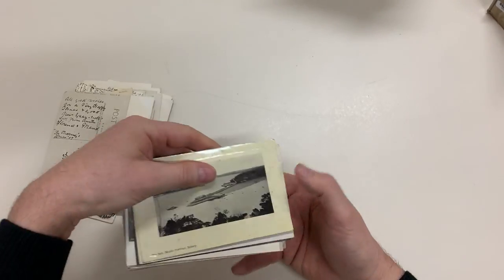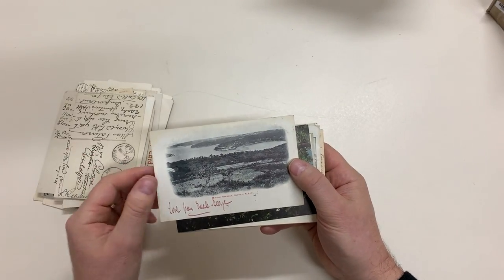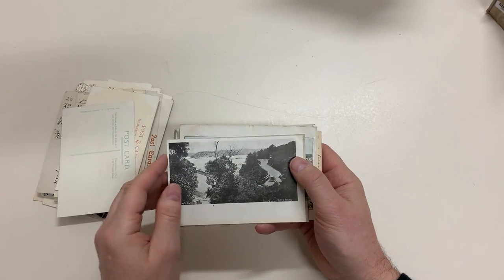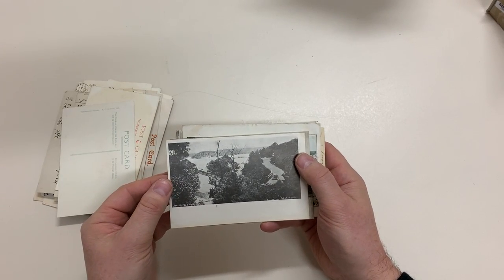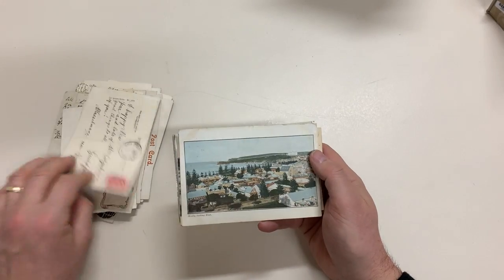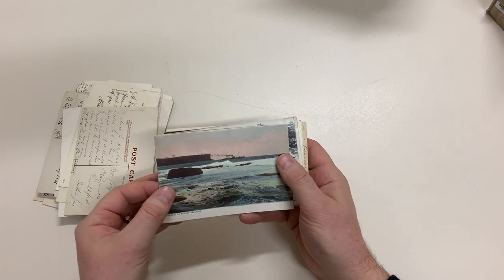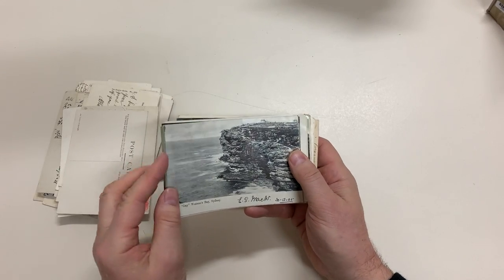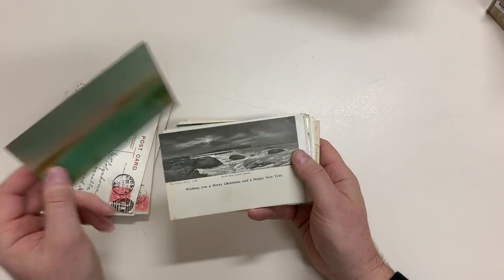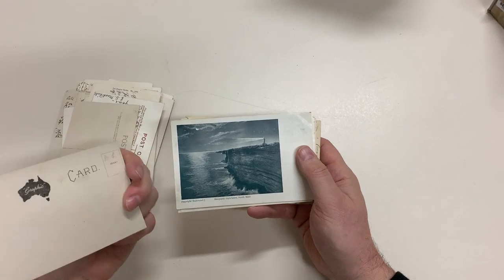Nice view — like a couple of close-ups of that. The Spit, Middle Harbour. Middle Harbour. Spit Road, star photo. Balmoral, Balmoral, Sydney. Manly looking east. Entrance to Sydney Harbour. The Gap, Watson's Bay. A revolting tinted thing of Sydney Heads. South Reef, Sydney Heads.